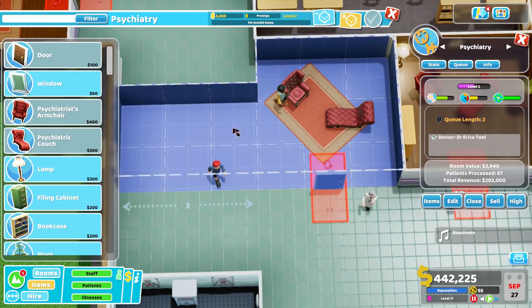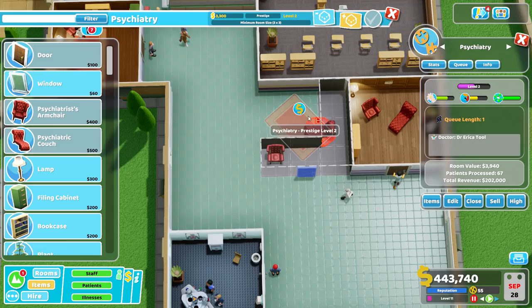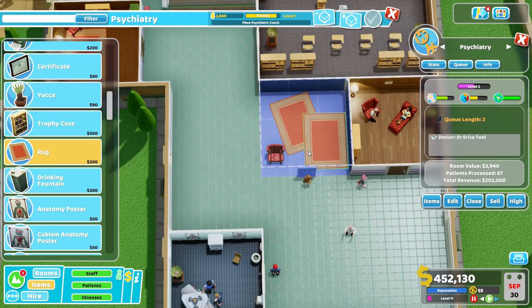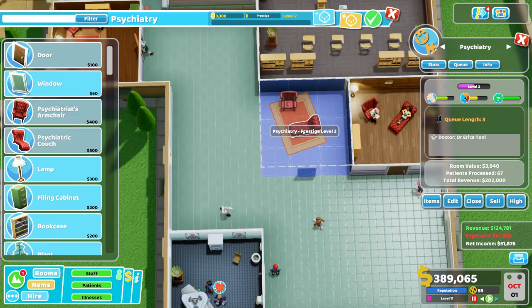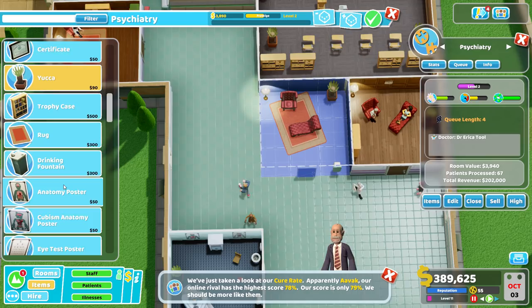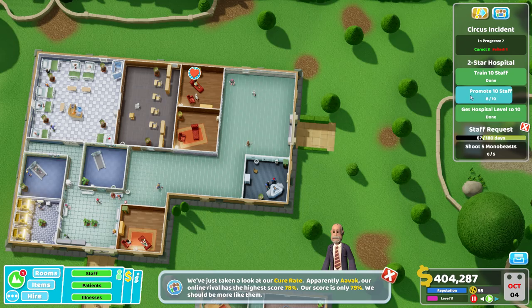Something weird's happening — can we add to the room, please? What is going on here? Hang on a sec — things are happening. That was weird. Let's get this rug back in again. Where's the rug? There we go, let's get that in. Put that there. Psychiatrist couch — yep, relax. Lamp — thank you, that's what we want. Then we want a hand sanitiser at the door. A nice yucca. And then cubism poster. That'll do — let's get the queues going a bit better. We just need to promote one more person. How's the training going? They're nearly done — so as soon as they're finished we'll be able to promote somebody.